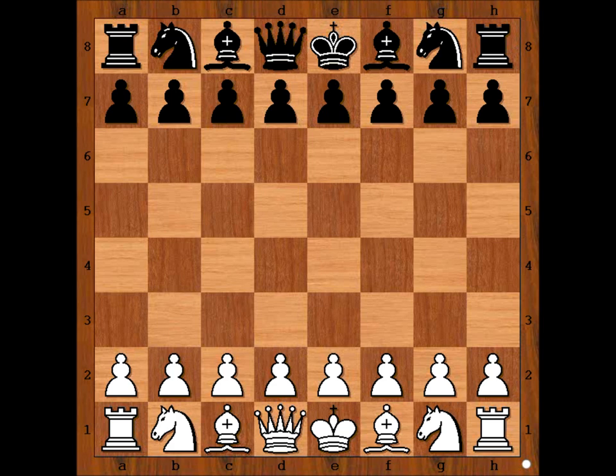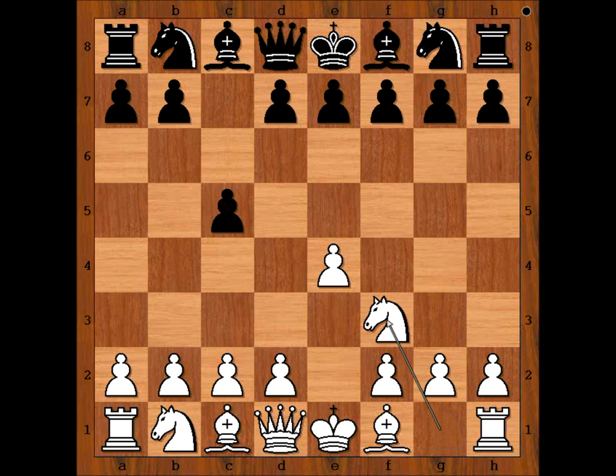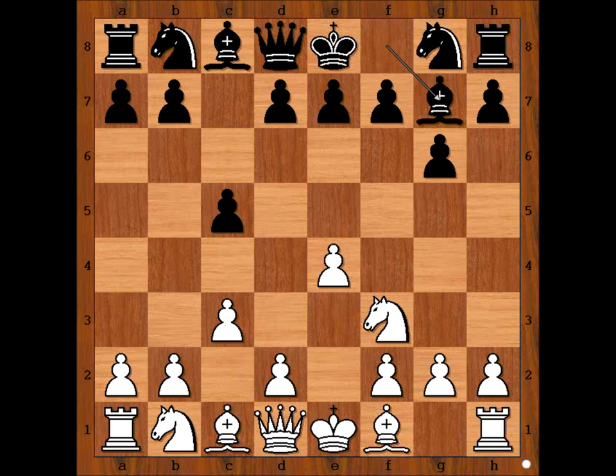Maria Muzicuk had white pieces and she started with E4. Jennifer Zaheid played c5, Sicilian defense. Nf3, g6, accelerated dragon. c3, Bg7. White to move.